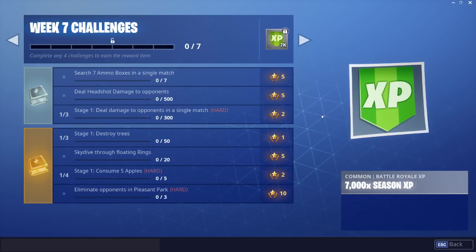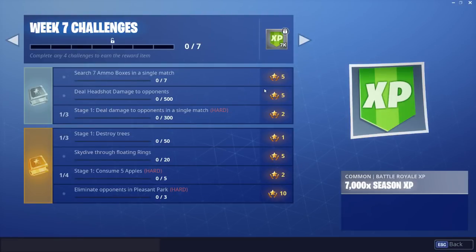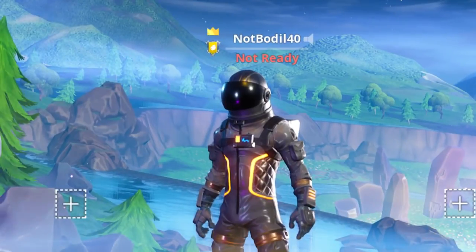Those are all the week 7 challenges — they're all pretty easy and don't require anything special. If you're really good you can complete the entire page in probably just one game: do headshot damage and eliminate opponents in Pleasant Park, and grab seven ammo boxes there too. That's half the missions in one drop. If you enjoyed this video, hit the like button and subscribe if you're new.